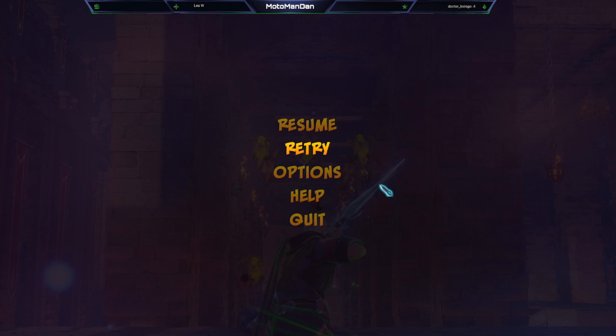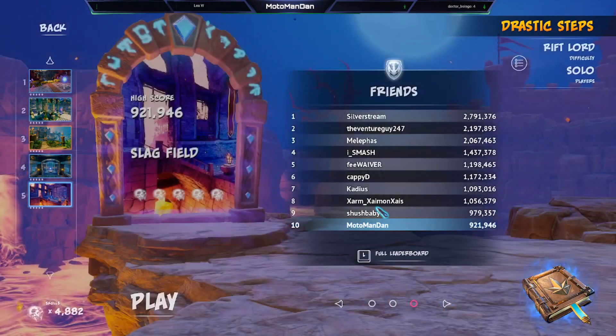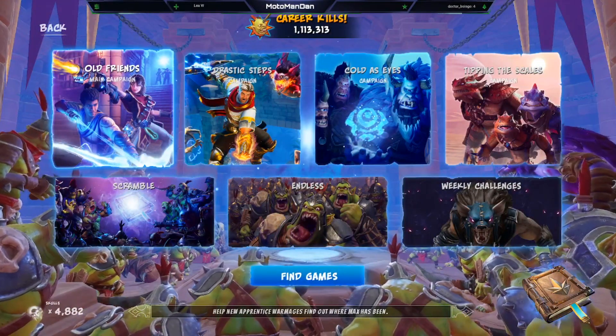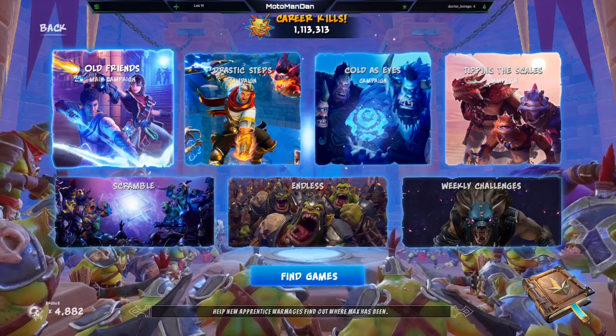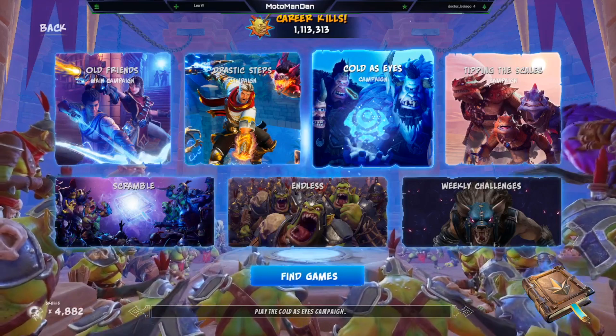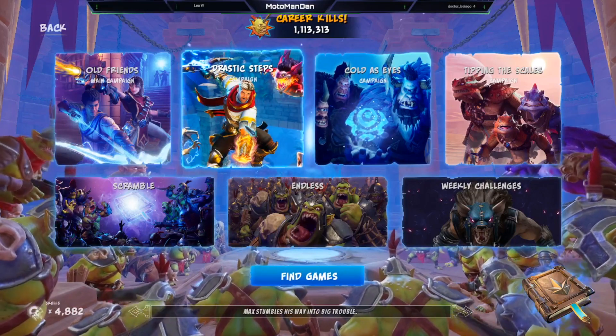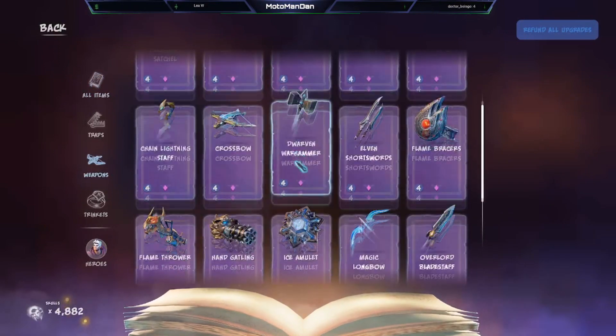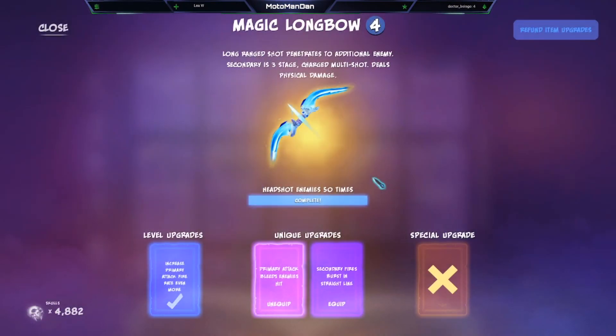I really like the Magic Longbow — I think it's in a good spot, but it needs a stronger sniping capability. The bleed is nice but the straight-line burst upgrade doesn't feel as good as it could for a sniping-style weapon. Cyclops enemies die in one headshot hit, and bats on Apprentice die in one hit with bleed. Let me know in the comments if you use it, don't use it, or have any questions.